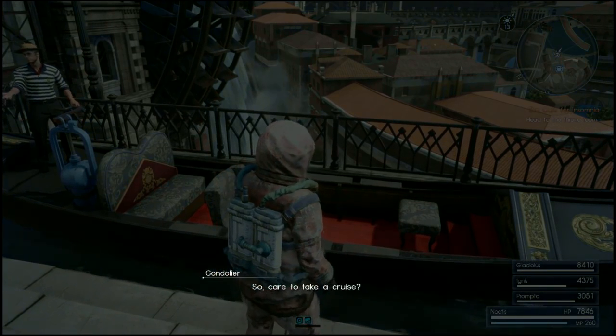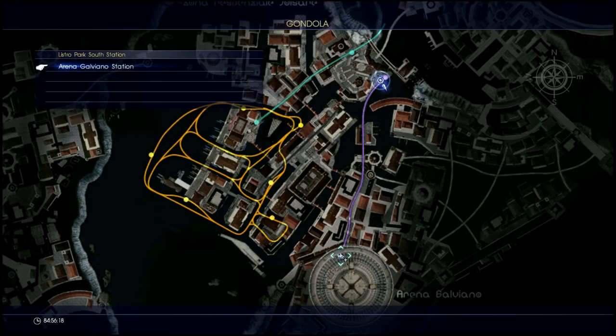Once you've bought whatever horns you want, jump on the next gondola and that will take you directly to the arena.